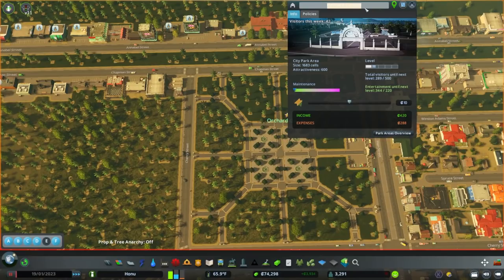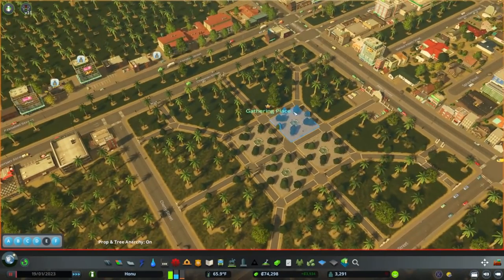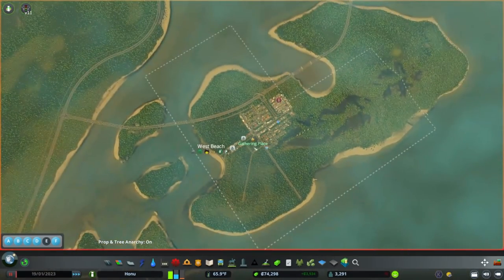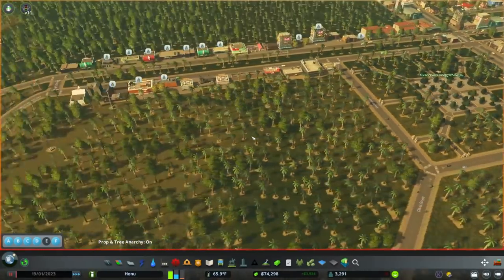I forgot to name this in the last episode — and I think I also forgot to explain the title of the last episode. Oahu means 'gathering place,' loosely translated. So I thought our first park that is kind of central would be good to call 'gathering place' — and then I forgot to name it. That's one of the things we did in the last episode.